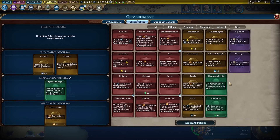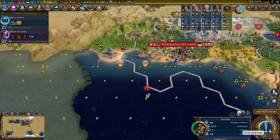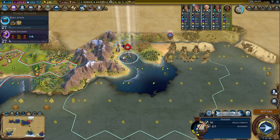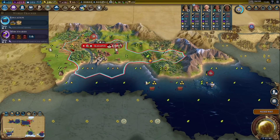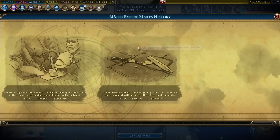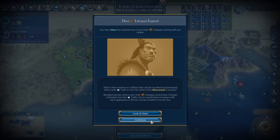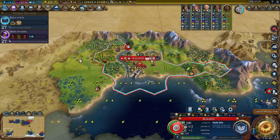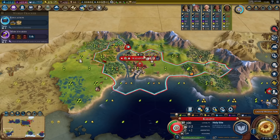Now we can switch back to charismatic leader — keeping everything else. No city is happy anymore, but they are content. I don't think there will be more desert to the north, but it's possible. Oh yeah, and we can faith-buy a settler now — I could have done it on the previous turn, actually. Construction boost from the water mill. Let's get that settler. I can probably faith-buy one more settler — we still got at least 26 more turns of monumentality, that's more than enough time.